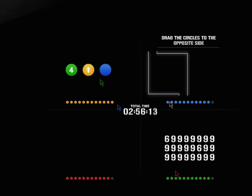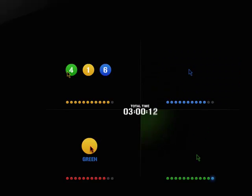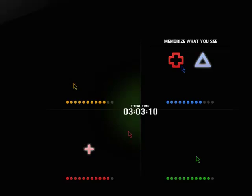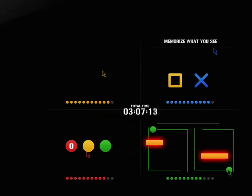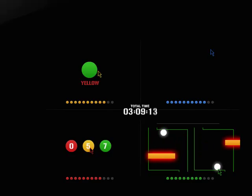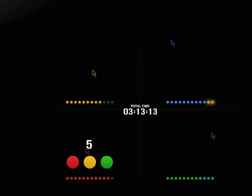Drag the circles to the opposite side. Avoid. Correct, green, status increased. Memorize what you see. Find all sixes. Which shape did you not see? Correct, green, status increased.